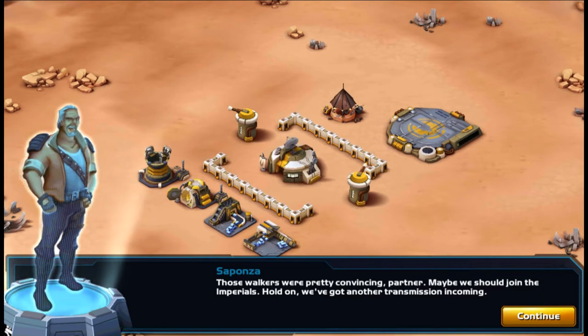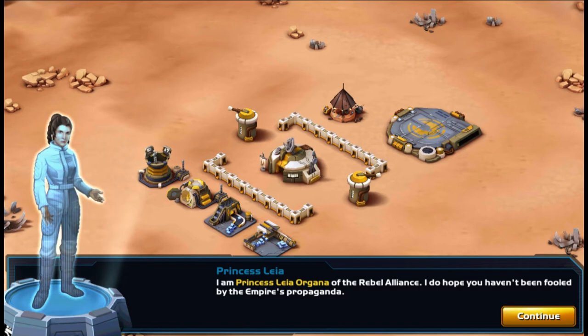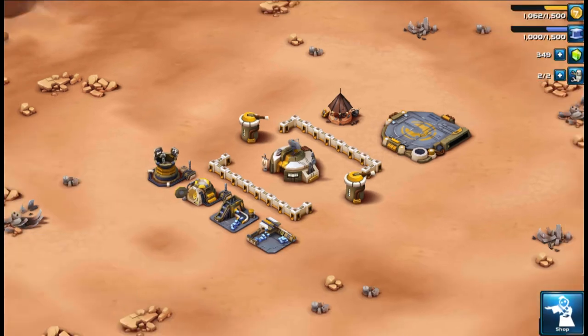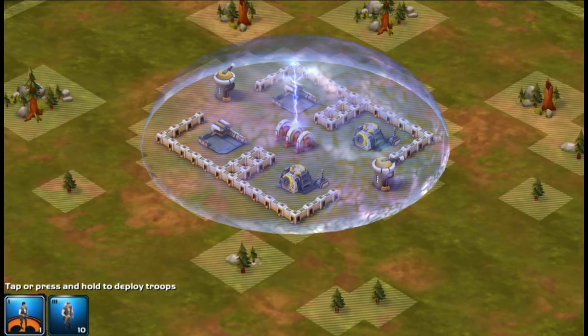Those walkers were pretty convincing, partner — maybe we should join the Imperials. We got another transmission incoming — go ahead and take a guess who's calling. It's Princess Leia Organa of the Rebel Alliance. Vital medical supplies are being hoarded off-world at a cartel den — heroes of the Rebellion will assist you. So you get to try both the Empire's troops and the Rebellion, and then you get to make a pick.